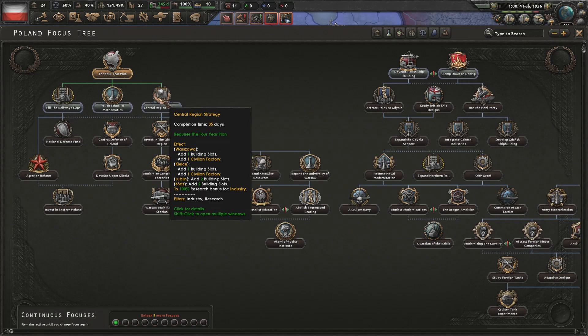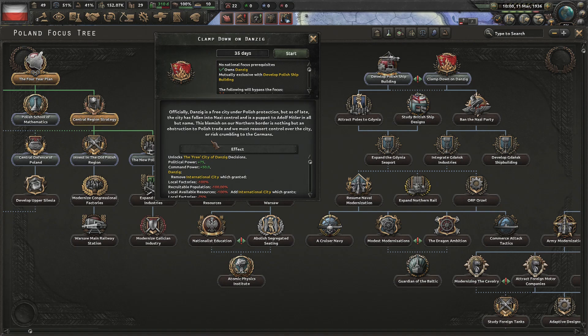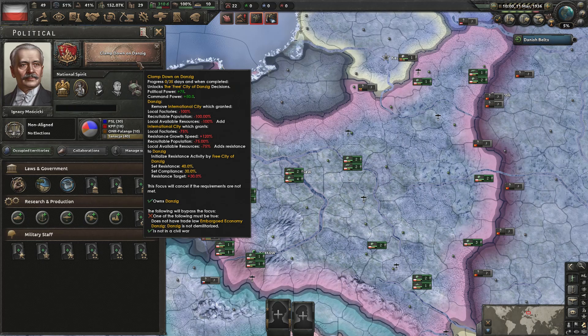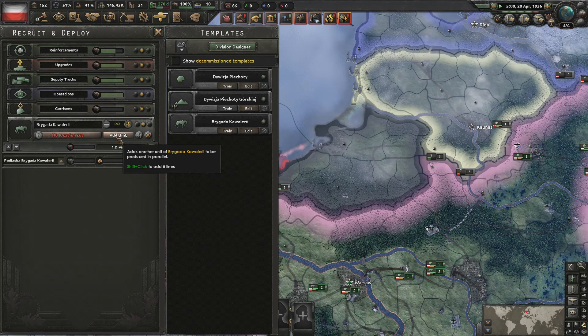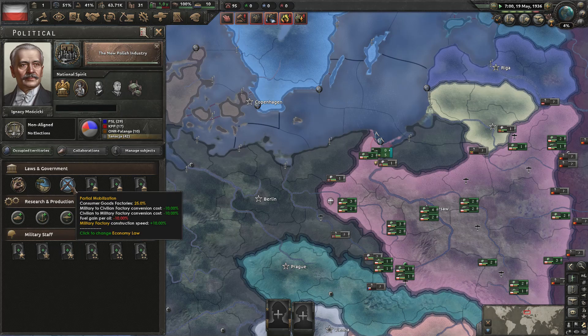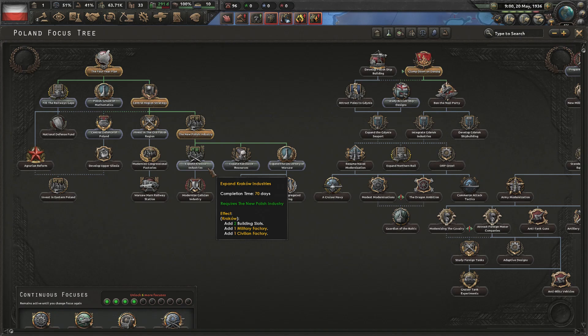Four year plan gets us the construction speed and next we get central region strategy because the two sieves you get from it are just too good. With the Rhineland remilitarized I'm immediately going to clamp down on Danzig. This is going to start the whole power struggle for Danzig, but what I'm really going for is the 75 political power — that's going to let us get up to partial mobilization. Super early partial mobe — this is basically the core of everything I need. With early partial mobe you can do so much building.